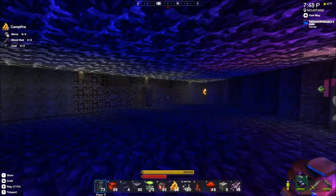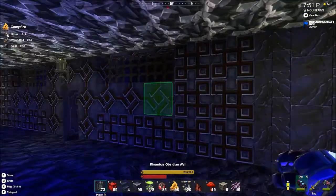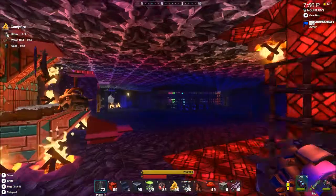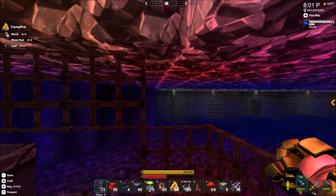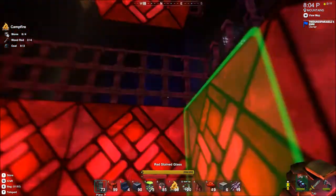Maybe over here there's some room for a factory. It would make more sense to have storage and processing next to the lab and the hell portal, because then you could put a door on this level up here that he could lock.